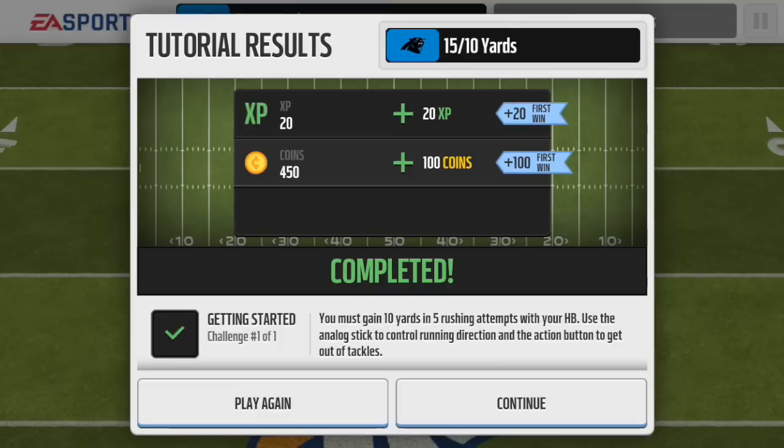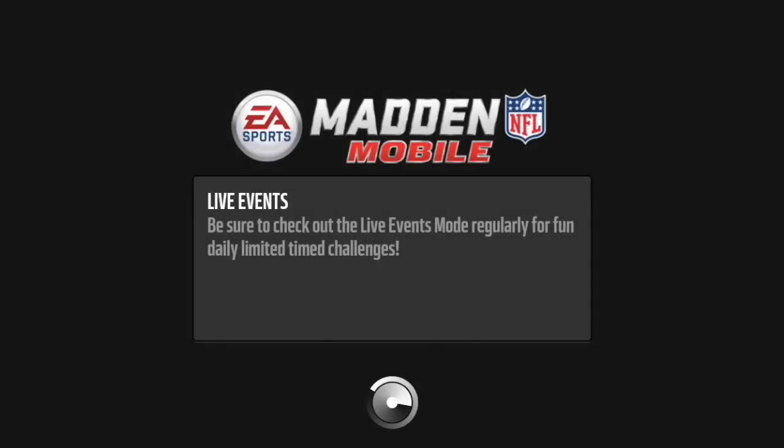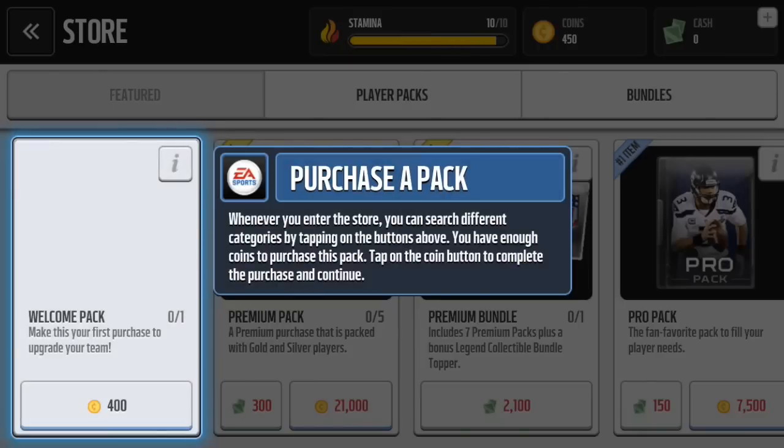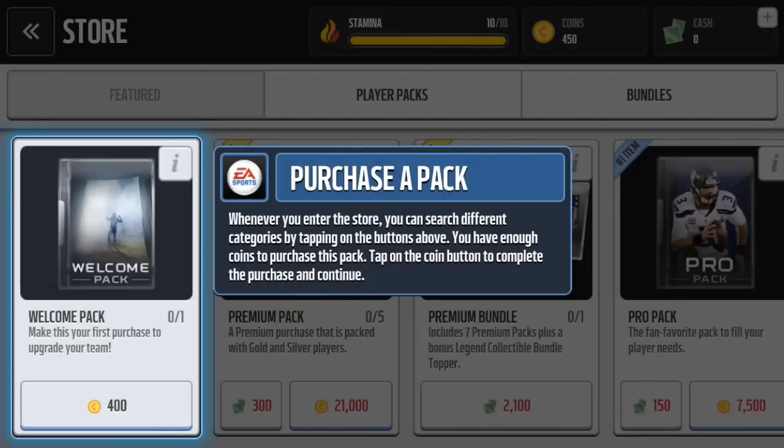We have 400 coins. Let's continue and finish the rest of our missions. I'm actually going to open my first packs — I'll go to the marketplace as it wants me to, and purchase the welcome pack for 450 coins.